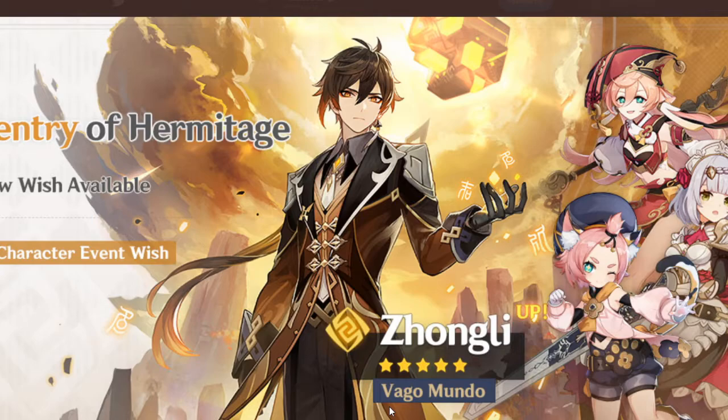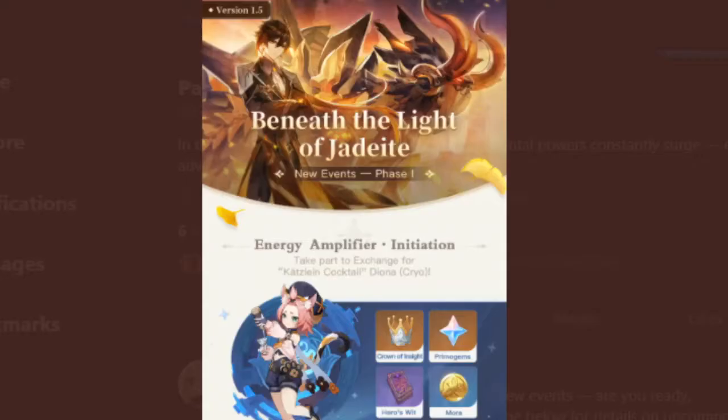On my main account, I'm not going to be summoning on Zhongli because I'm trying to wait for Eula — three more weeks of waiting. Hopefully we can get Eula and maybe even get a constellation on her if we save enough Primogems from these events.